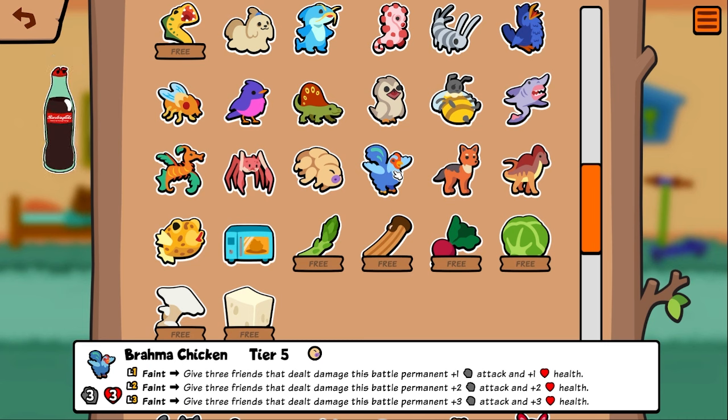Brahma chicken — faint, give three friends that dealt damage this battle permanent one/one. That's for scaling sniping units — that's interesting.